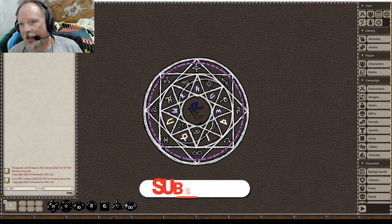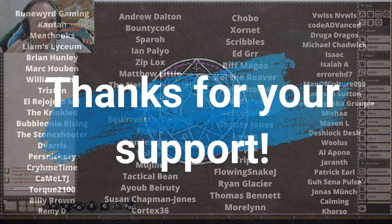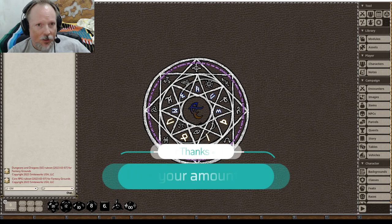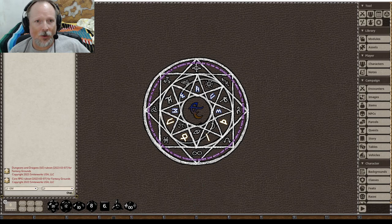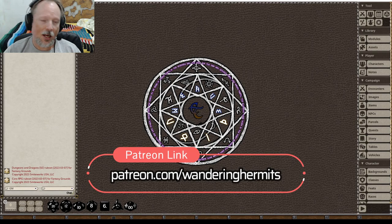Yes, it means you need to spend an extra $20, $25, whatever it is depending on exchange rates and inflation and discounts. But it is something where I think it's worth the time and money if you're going to be using a virtual tabletop program where you don't have the time to put into doing all the conversions for yourself. If you have the time to do so, absolutely do it. My time is limited. I need to be able to get in and do something as quickly as possible, so I don't have a problem buying the actual modules.